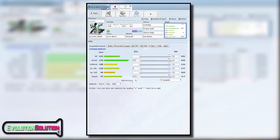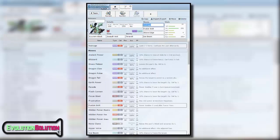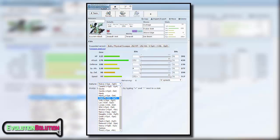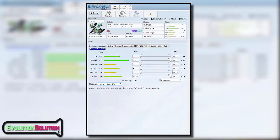Although Kyurem Black is better on the physical side of things, I thought of a set that would make it a perfect all-rounder. Pop an Assault Vest on it so it makes this guy physically and specially bulky: go max attack, max speed, opt for any speed increasing nature that doesn't compromise its physical or special stats like Hasty, and run the same set and you're good to go.